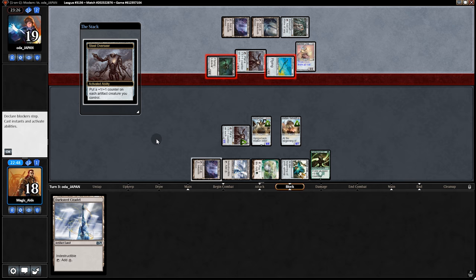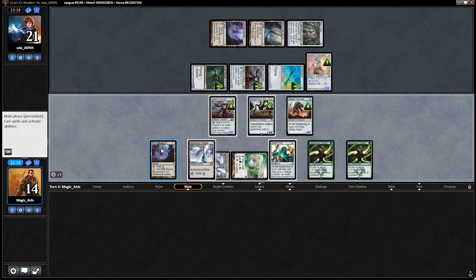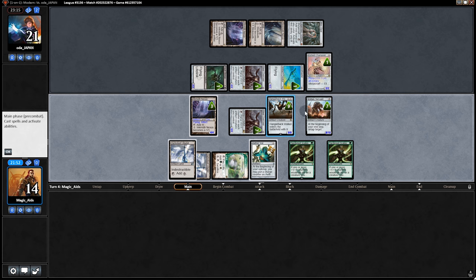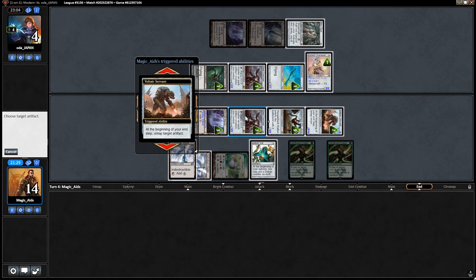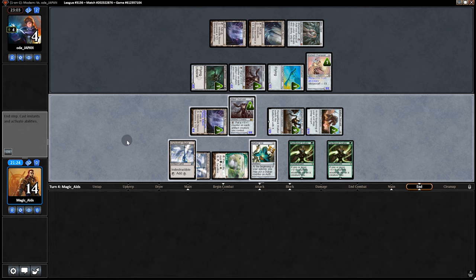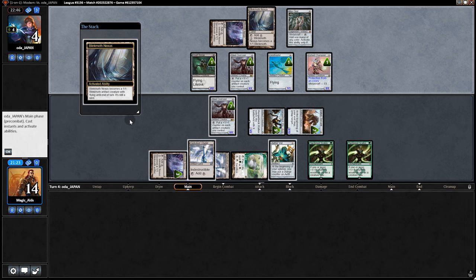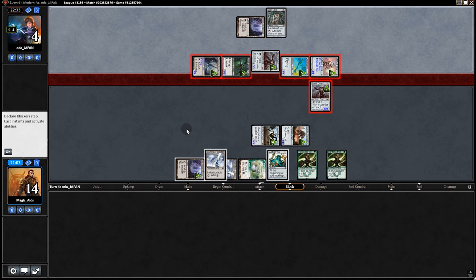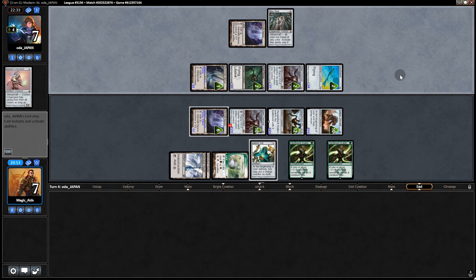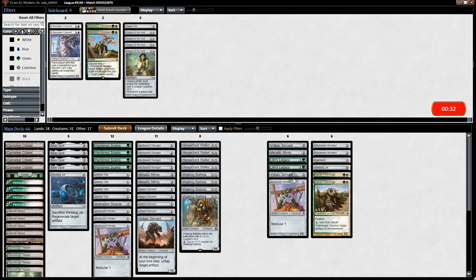Their Champion doesn't have protection from our stuff. We can pull Ravager and get in really good shape. We go Ravager, then Ink into a creature, then Overseer. We swing with the Hangarback — opponent takes it all. End of turn, untap the Overseer and use it as a blocker. With seven mana we turn it into a 7/7 creature — there's a concede!